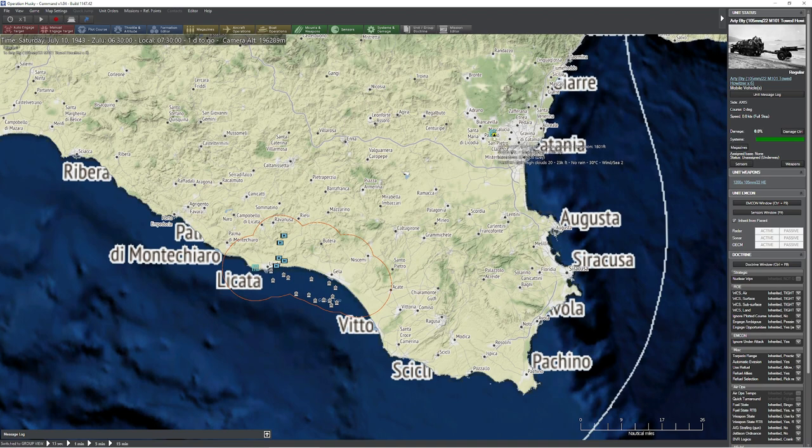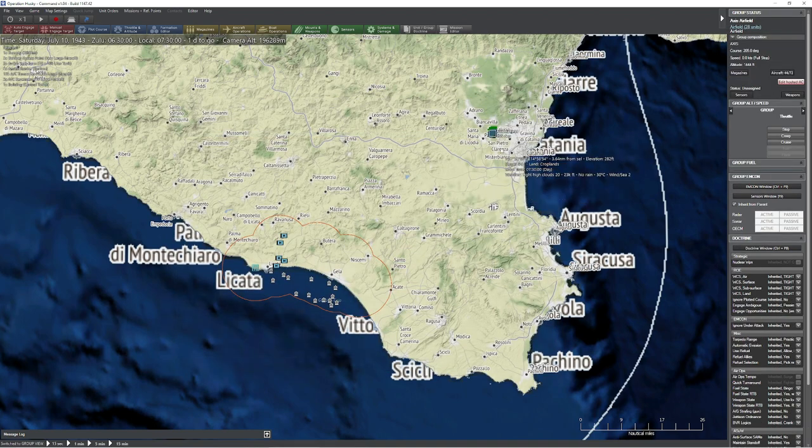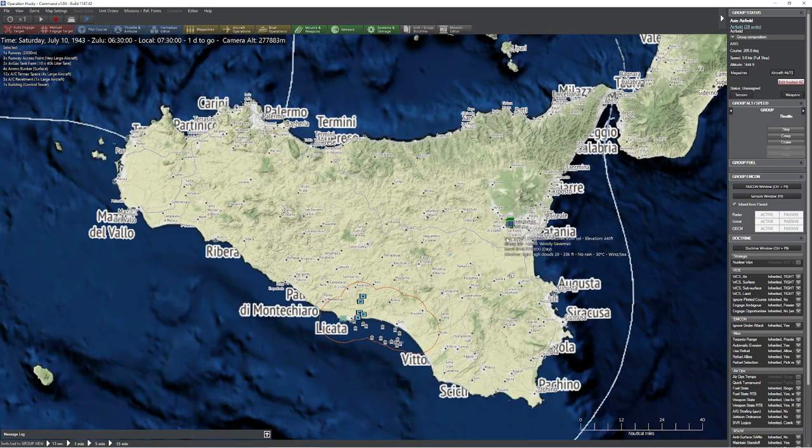One other thing that we did - switching to ungroup mode here - we have ourselves an Axis airfield with all sorts of good stuff. Something I did not know is there's this beautiful map of Sicily with all the Axis airfields, and I was actually really, really close to getting one of them right. There are quite a few of them up this way as well, but again, we're trying to prevent scenario creep.